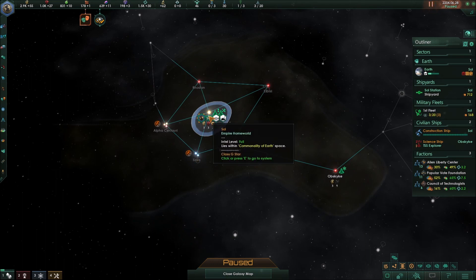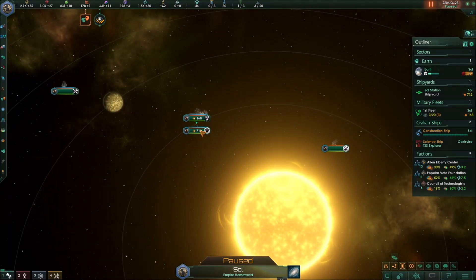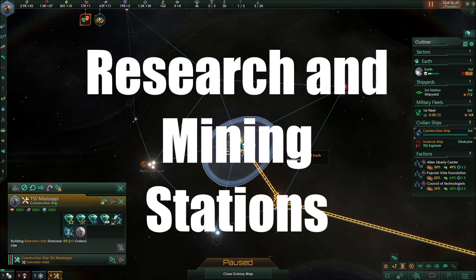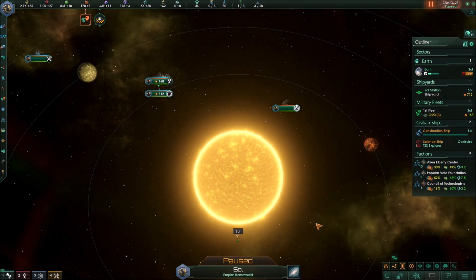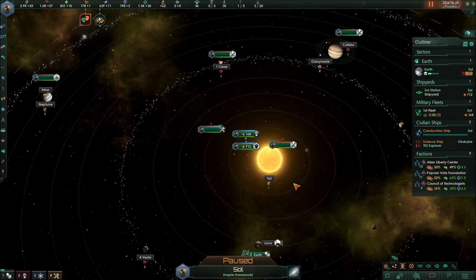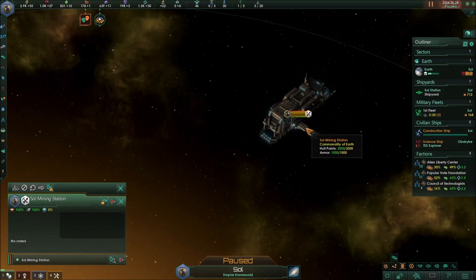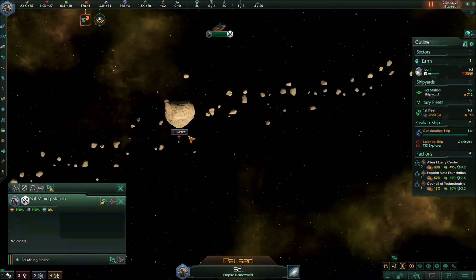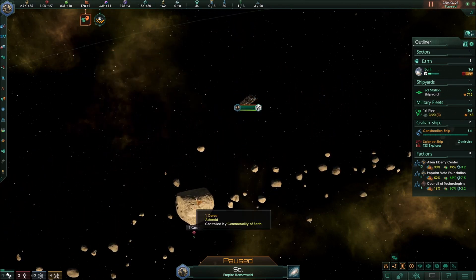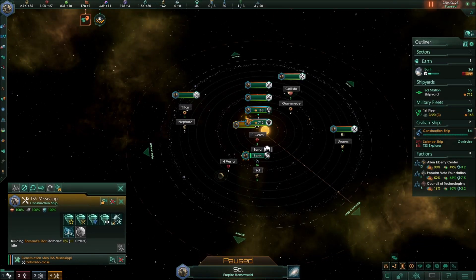Let's talk about research stations. The outpost you build is right in the middle of the system, usually next to the sun. You build research and mining stations around the various resources in your system. In my starting system we have a mining station mining energy from the sun, another mining minerals from the Ceres asteroid, and your construction ship is the one who builds all these.